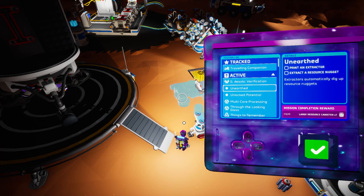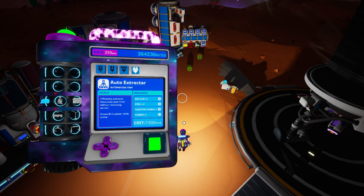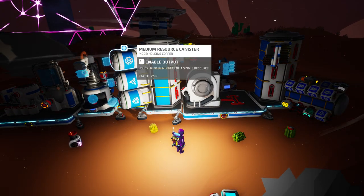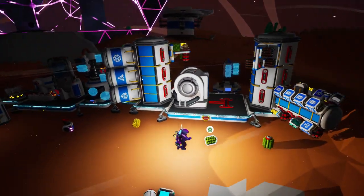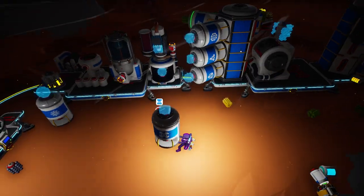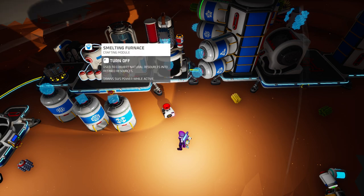Let me quickly check the other mission called Unearthed: print an extractor, extract a nugget, get a canister. What does an auto extractor require to print? It needs an EXO chip, steel, tungsten carbide, and rubber. I don't think we have the means to make steel right here and now, so we might have to not do the auto extractor right this minute and come back to it later on.